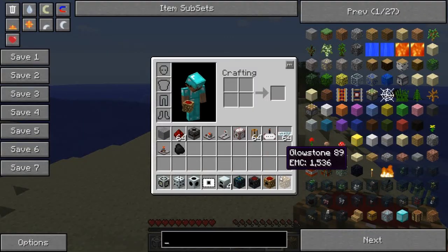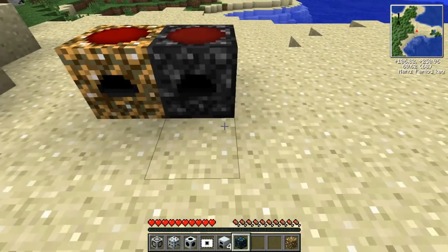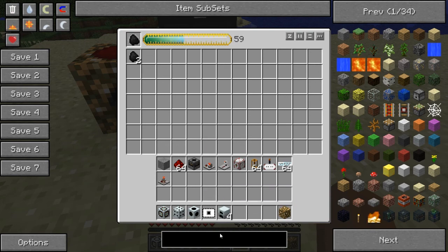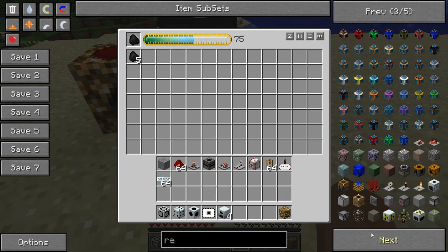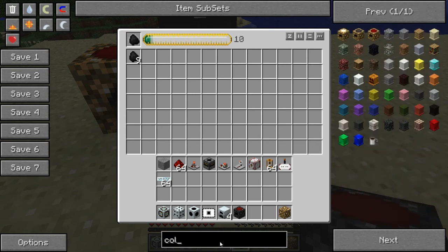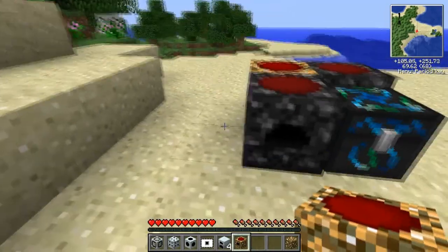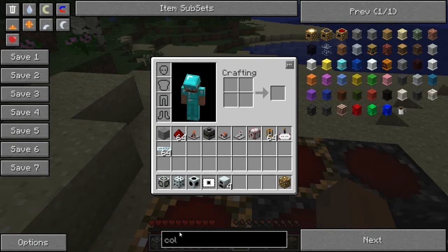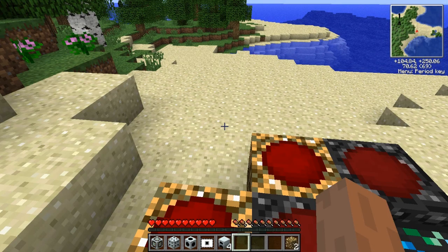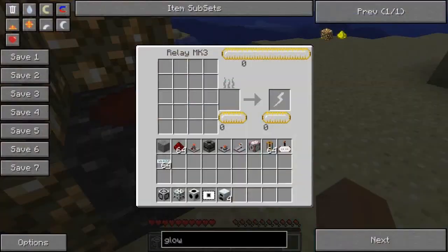The more collectors and relays you have, the better, because it will help speed things up. As you can see, this quite rapidly makes coal. If I get another Mk3 relay and a collector Mk3, this should speed it up again. Now it goes a bit quicker. I need two bits of glowstone — put one on here, this will give it a constant light source, meaning we should never run out of power.